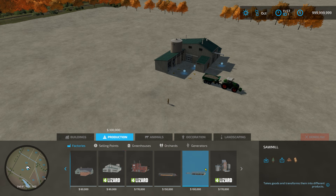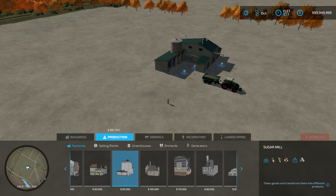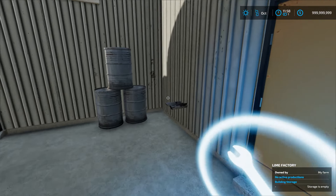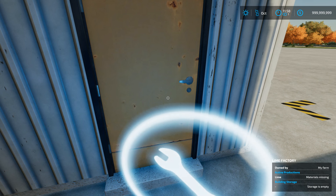Let's get into this. The first thing you're going to need to do is walk up to this little gear icon. As you can see, it says the storage is empty. Click on the gear and it will show you what you need to input. You're going to need stones — the factory crushes the stones up and produces lime. Go down to the bottom left corner and click 'Activate' to make sure the factory is on. It will say 'Materials Missing' if nothing is in there.